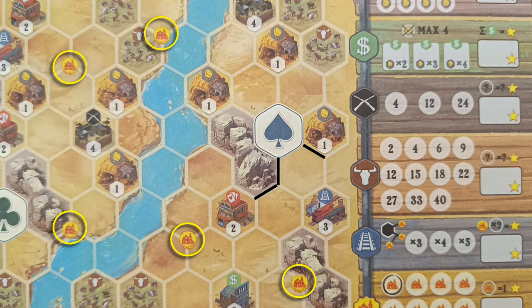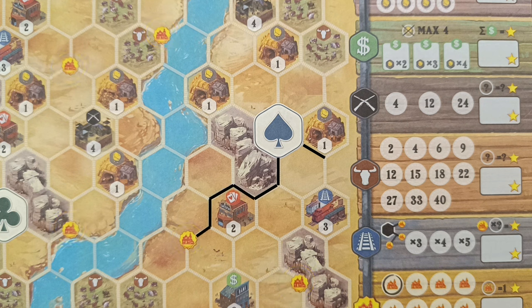There are towns scattered in some of the hexagon's corners. Once a railway reaches a town, that railway cannot continue any further. Important: you can never connect two different railways — railways can only meet on town corners. In that situation, both railways cannot be extended any further. If you chose another spades card you would have to create a new railway from the station.